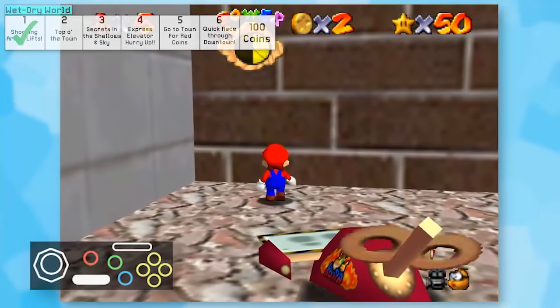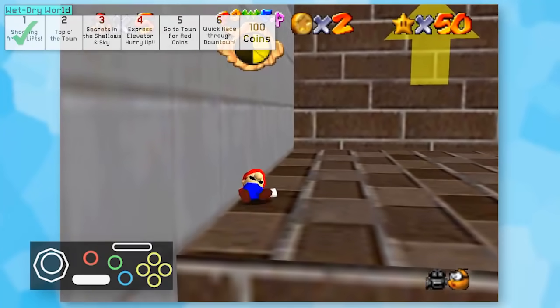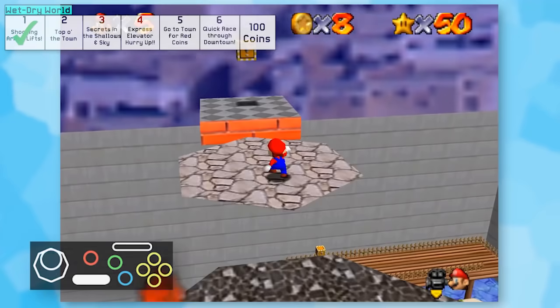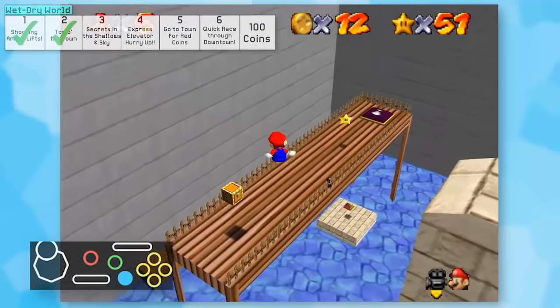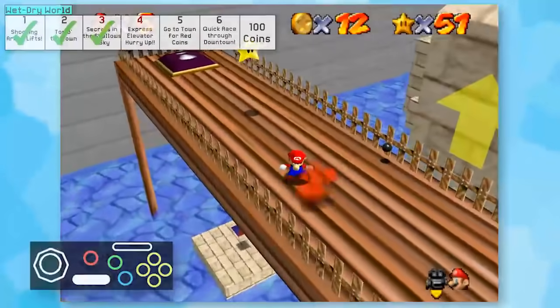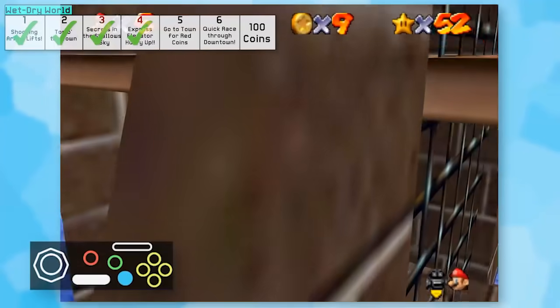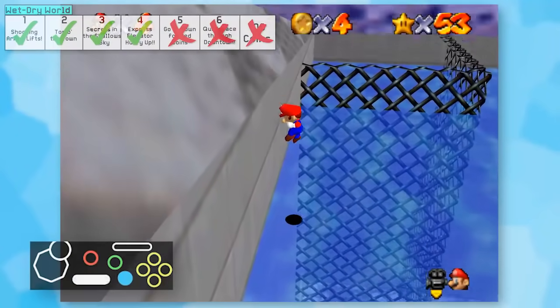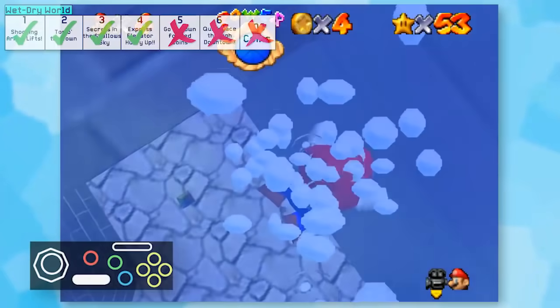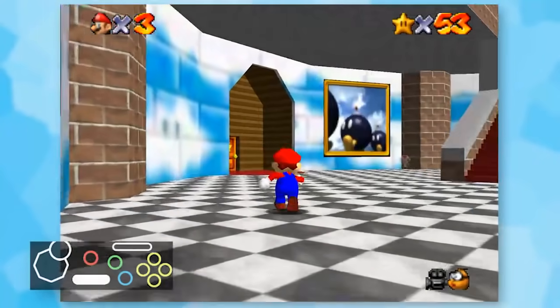It was a little tricky getting to the top of the stage, but I found a solution by using this heave-ho. Getting to Star 2 wasn't too bad - I just had to play carefully. Star 3 was basically the same steps as the previous star, so this was also possible. Star 4 required me to be really quick, but I managed to just barely get on the elevator in time. Stars 5 and 6 weren't going to be possible because I have no way of getting to them and the water would stop me anyway.